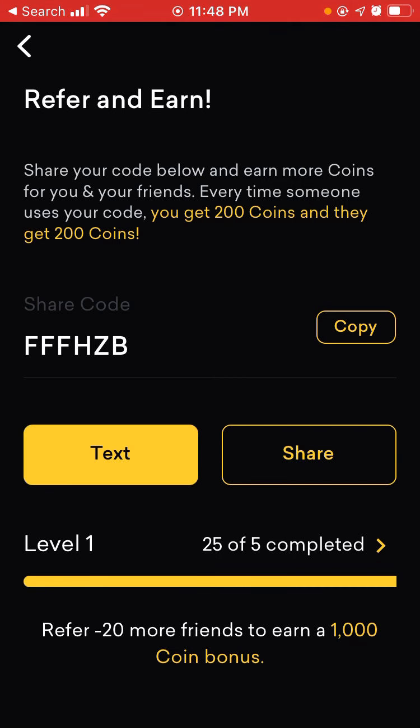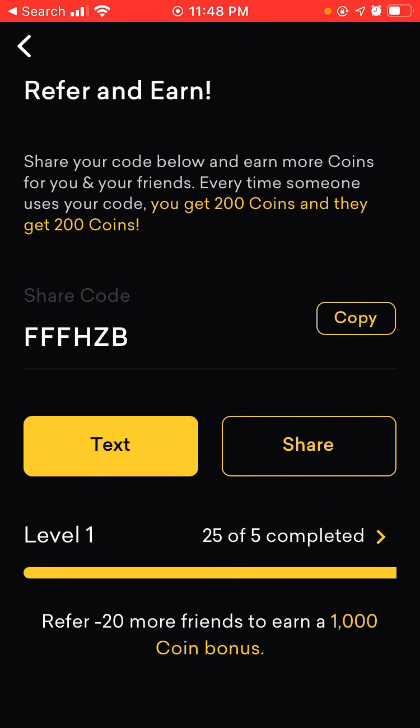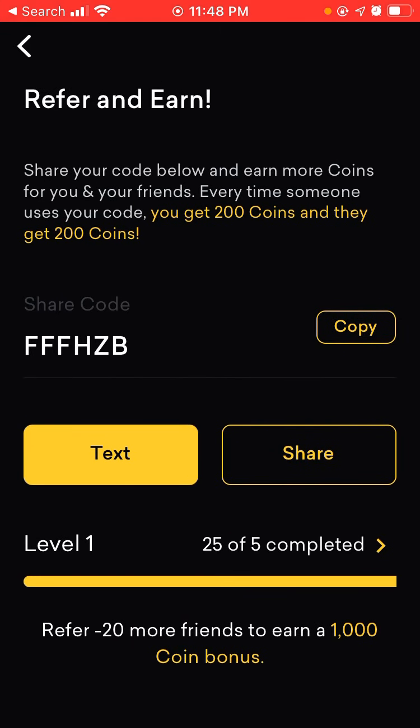Since I have the Goal plan, here's basically how it works for me: share your code and earn more coins for you and your friends. Every time someone uses your code, you get 200 coins and they get 200 coins. Here is my share code — if you sign up, please copy my code. You can text your link and code to a family member or friend, or share on social media.